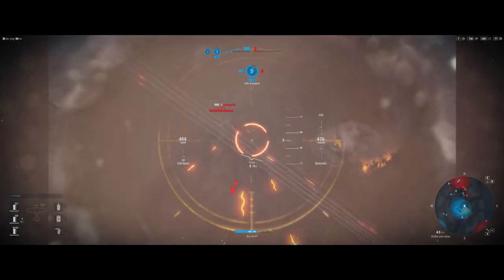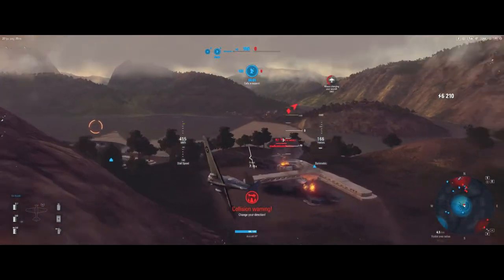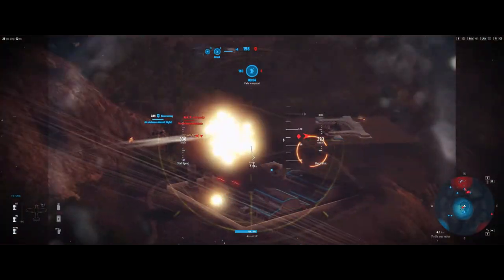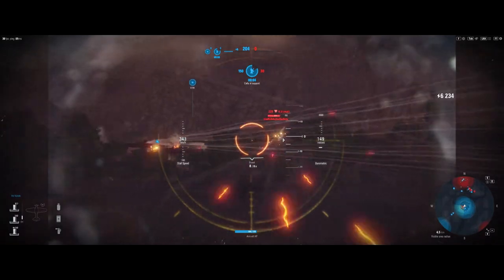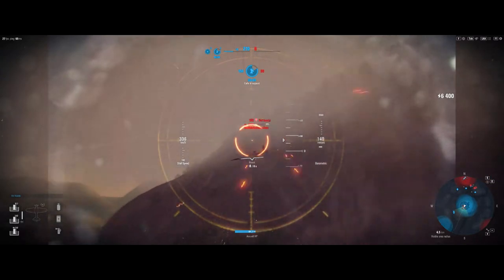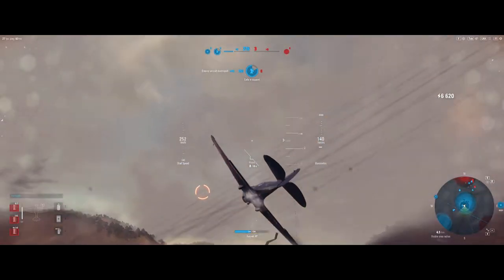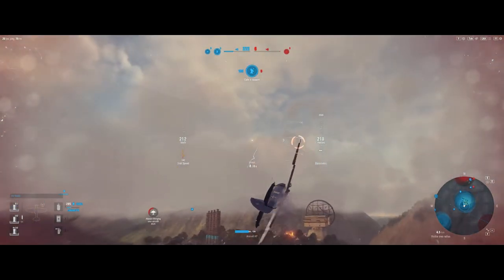I avoid head-on passes pretty much at all costs. Now I've picked up too much speed, so I bleed off speed by going nose up — there we go, I'm behind him. I'm slowing down my engine too so I don't overshoot him. He crashes himself, but again there are no more attack aircraft at our command center.